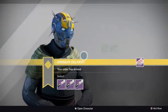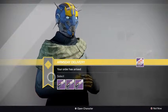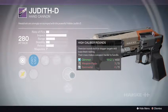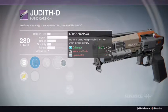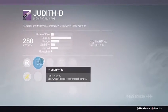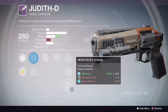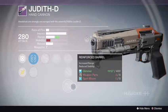Alright, let's see what Banshee has for us for the Judith D Hockey hand cannon. The first one: Quick Draw with Steady Hand, Crowd Control, Spray and Pray, Hand-Loaded, High Caliber Rounds, Oil Frame. Okay, let's see the next one. Quick Draw, Steady Hand — again with Crowd Control, Hand-Loaded, Explosive Rounds, Reinforced Barrel — increases the range but stability goes out the window.